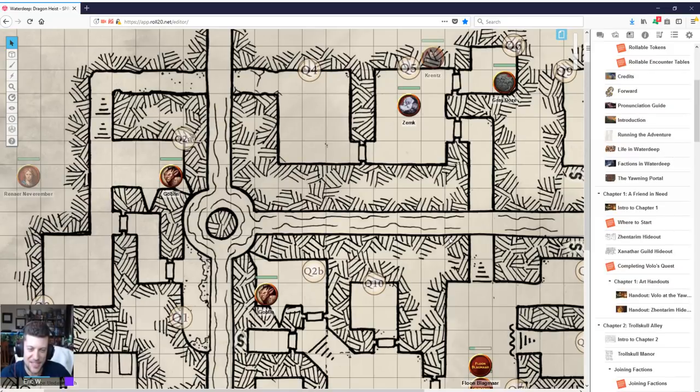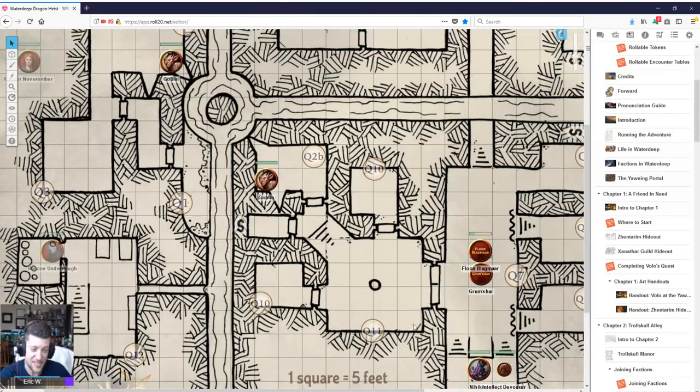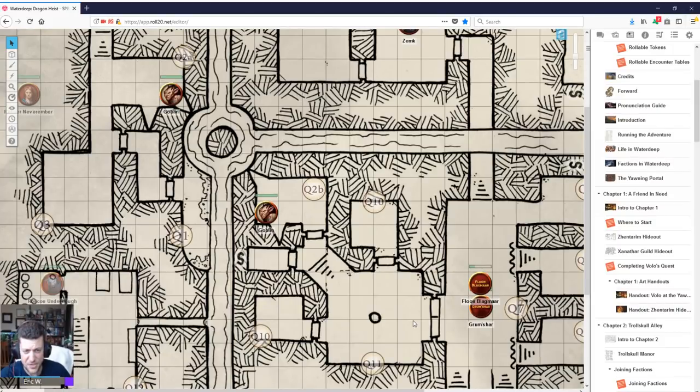This, to me, is just inexcusable for a Wizards of the Coast produced $50 book slash Roll20 module. For the most part Roll20 isn't making the maps — they're using whatever Wizards provides — so I'm not faulting them for this, I'm faulting Wizards. I get that this used to be a style of D&D when it was much smaller, and there's a quaintness to literally drawing on graph paper. That is a very classic style — but it's not at all what I want from an actual professionally produced $50 adventure book.